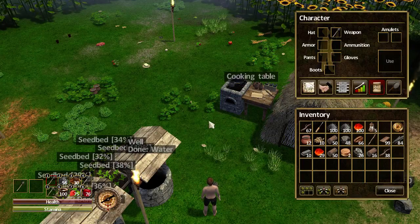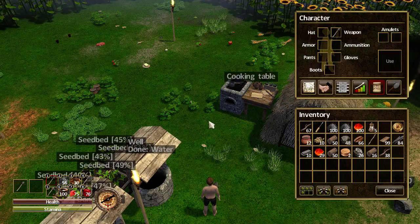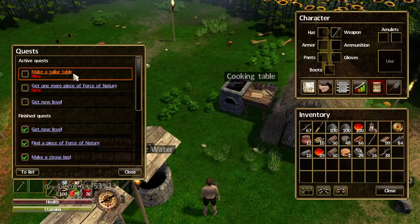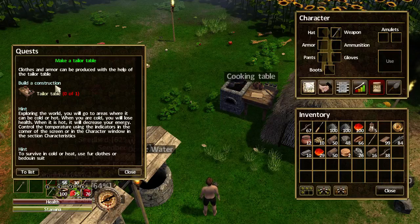Hello and welcome to episode 24 of my Force of Nature tutorial let's play series. This episode will be on the quest 'Make a Tailor Table,' which will open up the armors for us. Let's open up the quest book — here's the one we're going to do: make a tailor table. Clothes and armor can be produced with the help of the tailor table, so it's in the construction menu and we will make this.